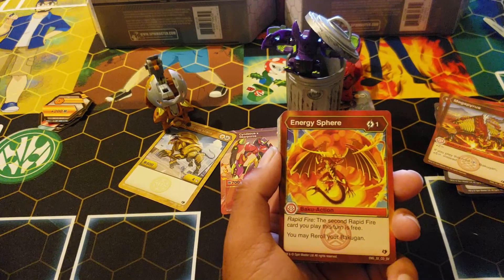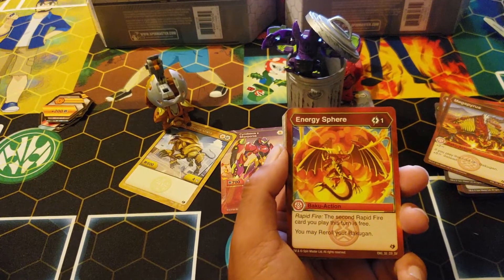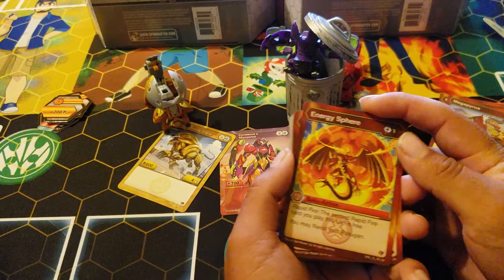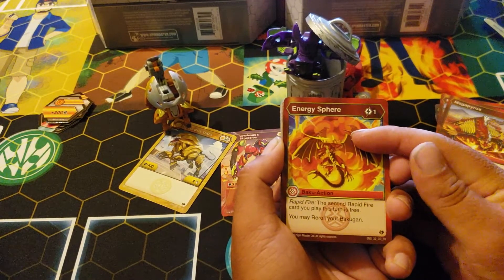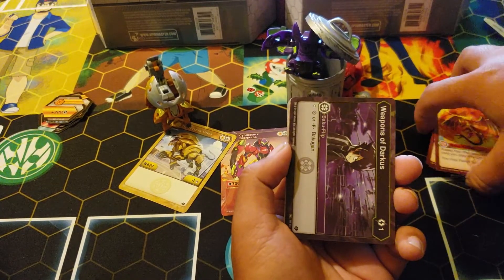Energy Spear — this is the next good card. One cost, rapid fire — this is free. You may reroll; the second rapid fire is free, so it's just a rapid fire enabler and you may reroll for one cost for Pirates. I know people were saying don't play it, but if you play this you can play another one for free and get a double reroll. So you can rapid fire into another Energy Spear — you get two — so you can actually have fun with that.